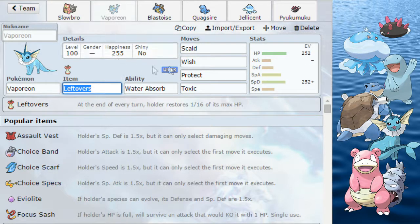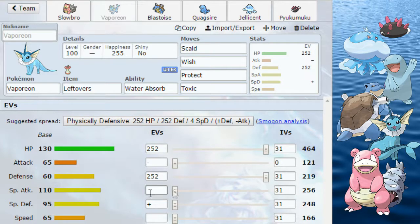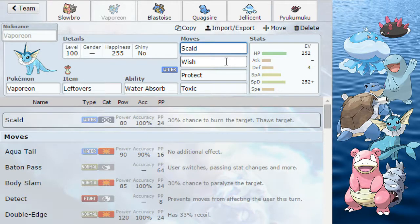Next up, Vaporeon. He almost always runs Leftovers unless you're running the Celebrate set, but that's a bit gimmicky. His stats are more on the special wall side. Most people give him mostly defense investment, but I think unless you don't have a physically defensive tank, it's not really that good an idea — he's not that tanky if you do that. For movepool you play obviously Scald, and then the niche he has is Wish, and then you run Protect obviously.